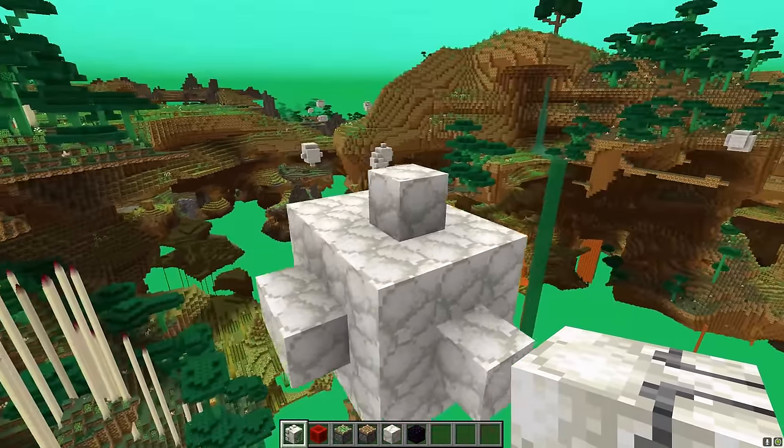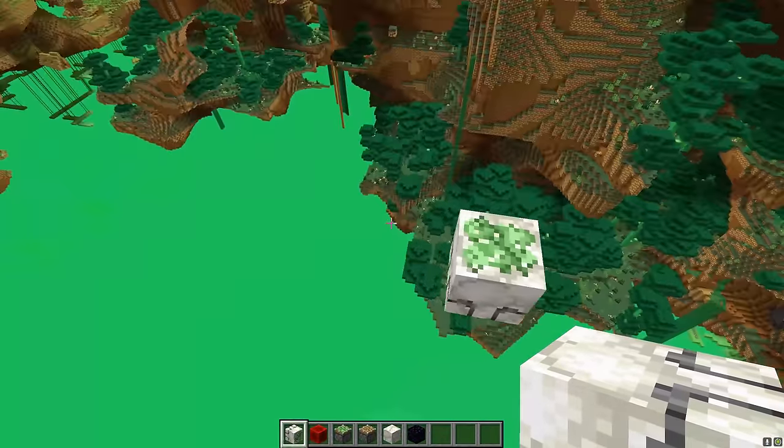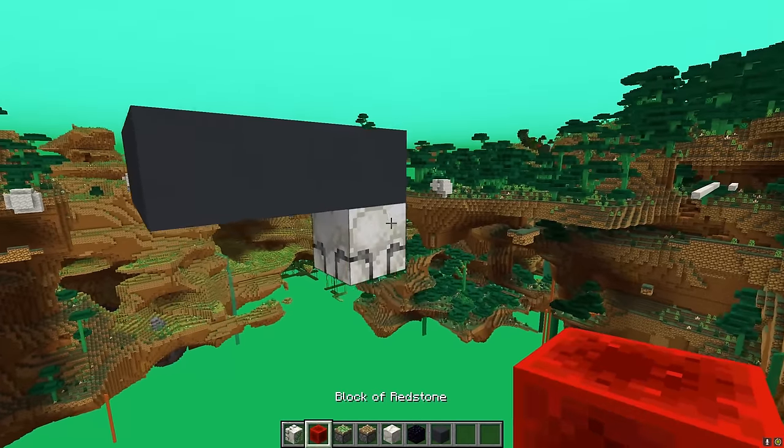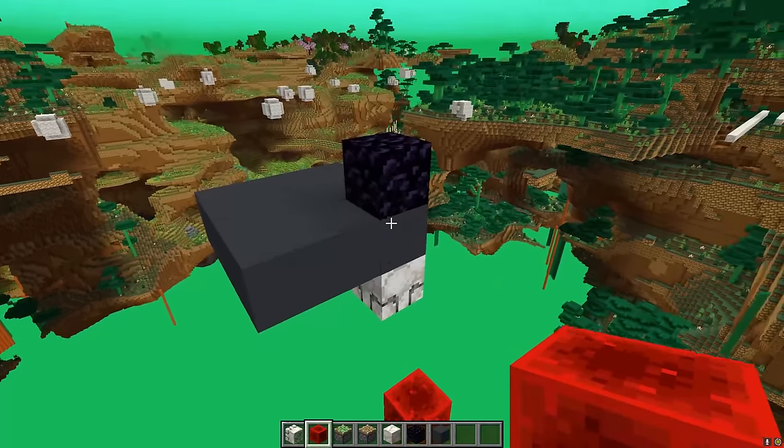Since we can push structures of blocks around, that makes me think we can make an elevator with this thing. I've got a 3x3 platform here, and if I power that, it moves up and stops at the obsidian block.